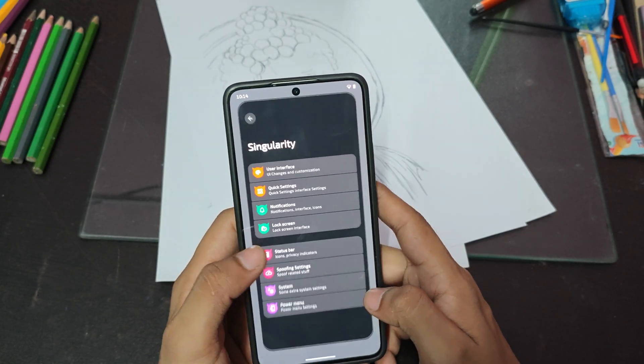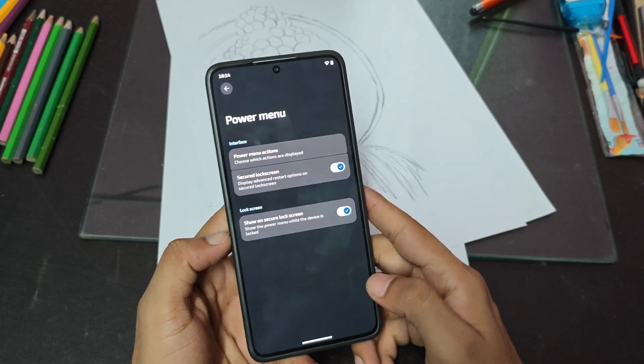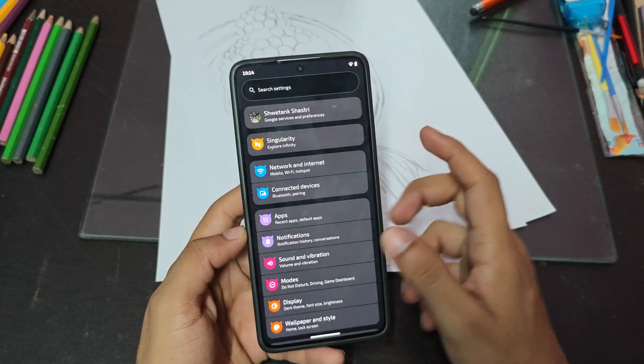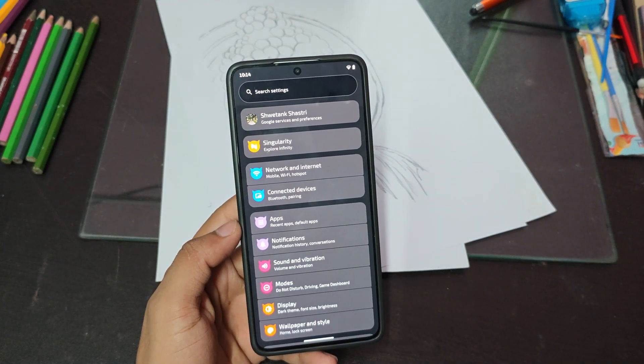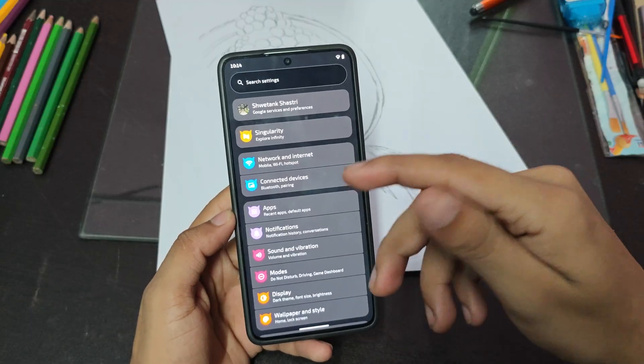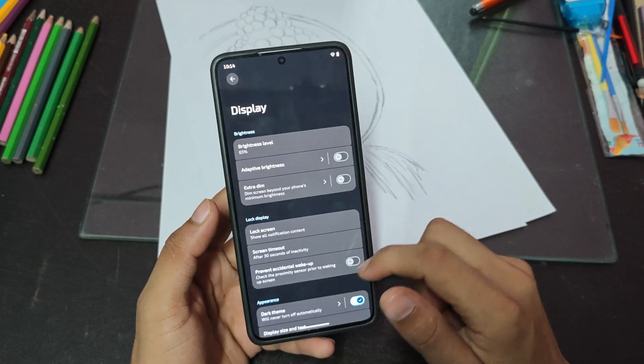Going back to Singularity, we have Power Tools — like directly going into fastboot mode and other options. Everything else is standard: Wi-Fi, Bluetooth, and hotspot are working fine. Even AAC audio format is supported for Bluetooth low latency.